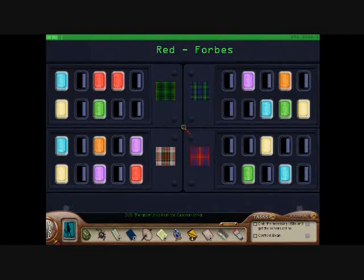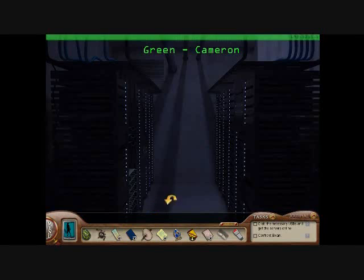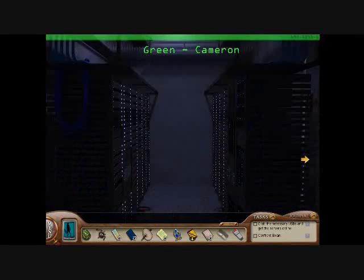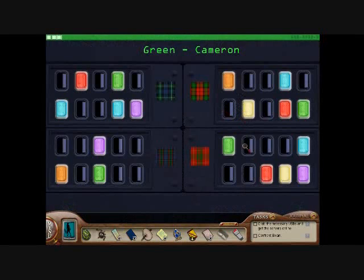Here's the next step: the green drive from the Cameron server. Next, you need the blue drive from the Hay server.